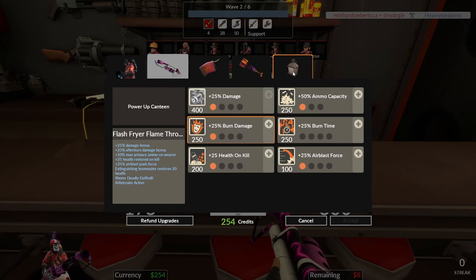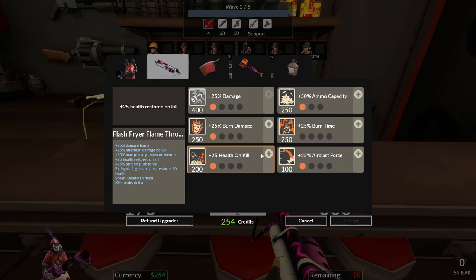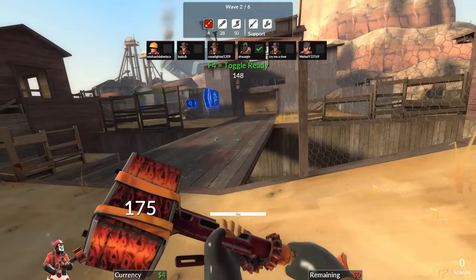The last weapon is a last resort if you have some issue with the Power Jack — the Homewrecker. It's good if you want to sit and defend your Engineer, protecting him from Spies trying to sap his buildings. The Homewrecker deals double damage against enemy buildings and removes sappers in one hit. However, if you just camp your Engineer instead of helping your team in Man Up, you're going to get kicked.